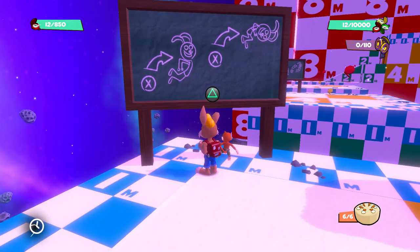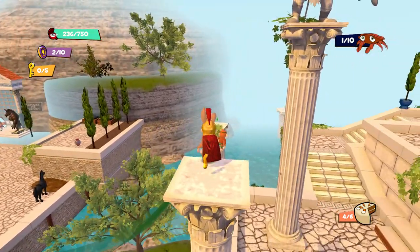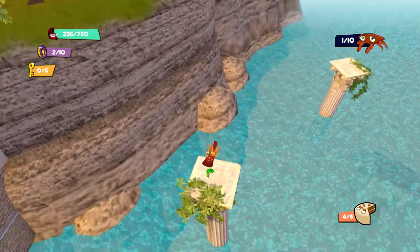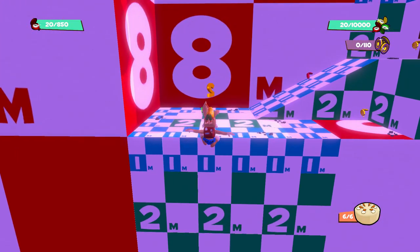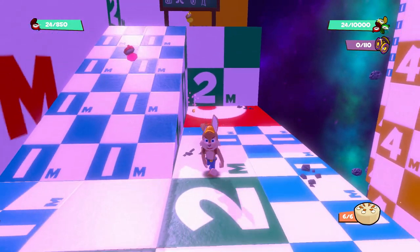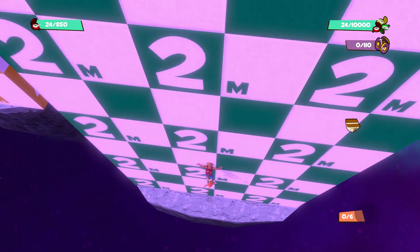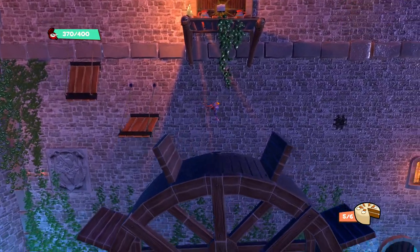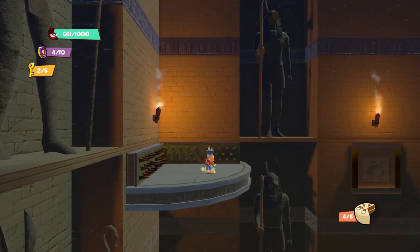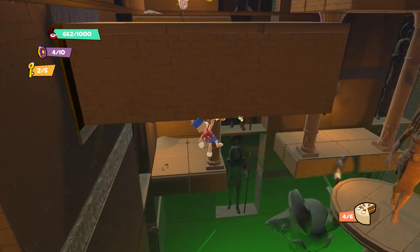One thing I absolutely appreciated is that you don't need to keep holding square to glide in the air. You simply press square once and you glide, then press square again to let go. However, as much as it's fun to run and jump around, the X button sometimes feels sensitive. When you attempt to run and double jump, you instead roll and jump once, resulting in a fall. This was quite unfortunate for levels with a lot of moving platforms — it felt like I had to press X just right, or I'd miss my double jump and fall.